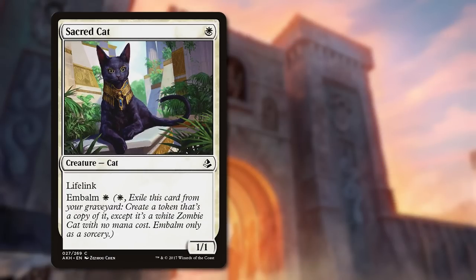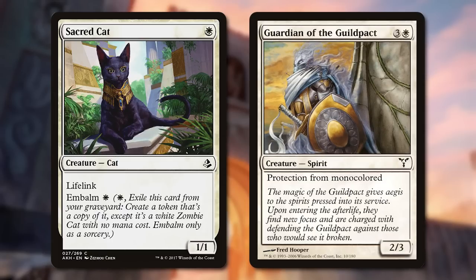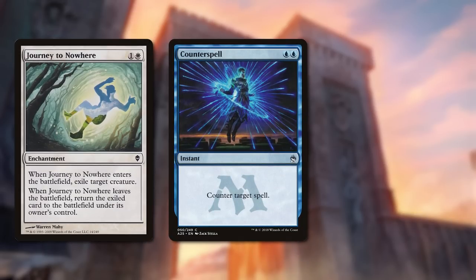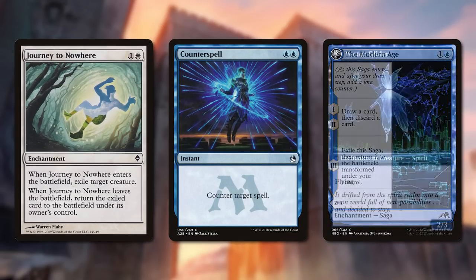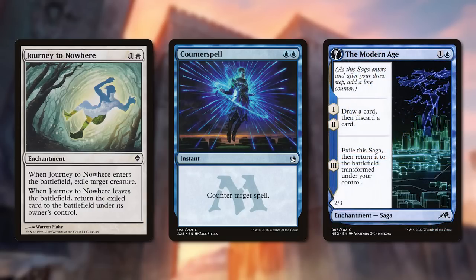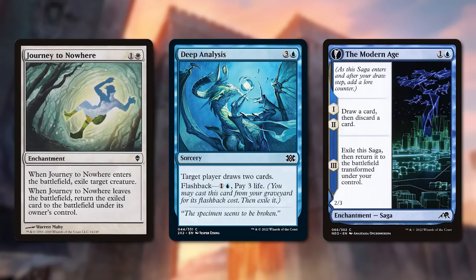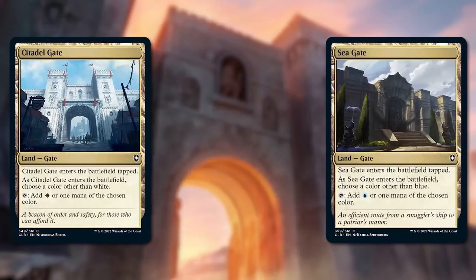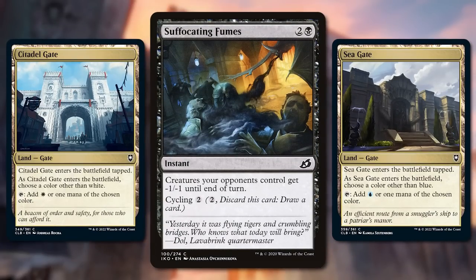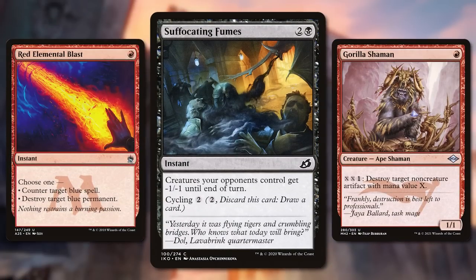Sacred Cat can also gain you a ton of life back, and Guardian of the Guildpact is a nigh-untouchable creature you can also pump up. After that, you've got a lot of great tempo and control cards — Journey to Nowhere and Counterspell, of course — and the modern card pool also gives you more ways to turn excess Hawks into cards, then become a flyer to boot. It also lets you loot away your Deep Analysis to draw cards out of your graveyard. One clever piece is that the new mana-fixing Gates let you splash easily by letting you choose a different color than your normal colors mid-game. So the deck can easily main deck Suffocating Fumes and sideboard cards like Red Elemental Blast and Guerrilla Shaman.